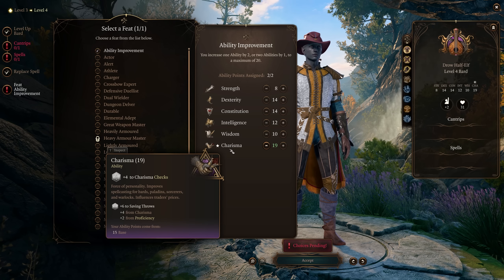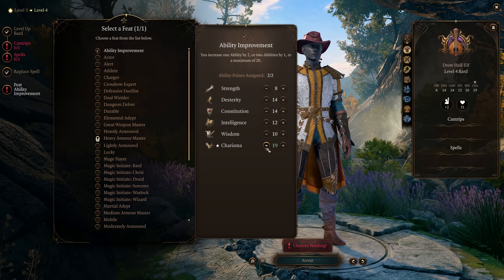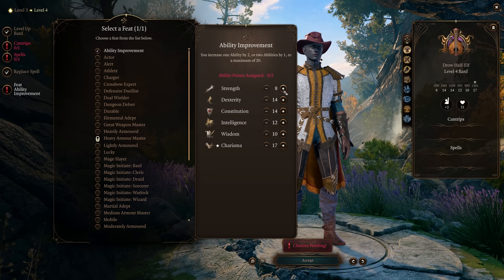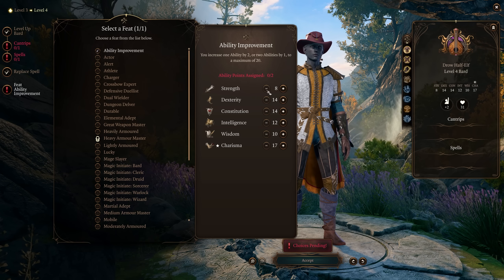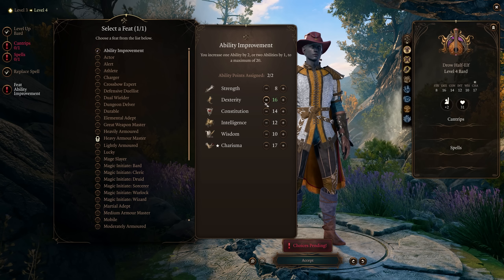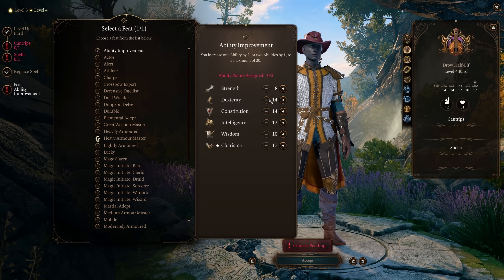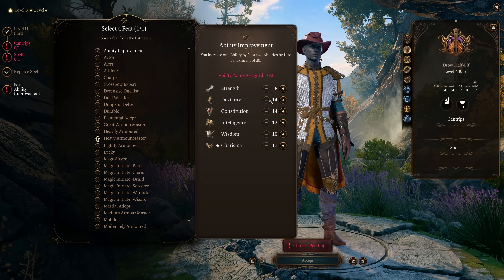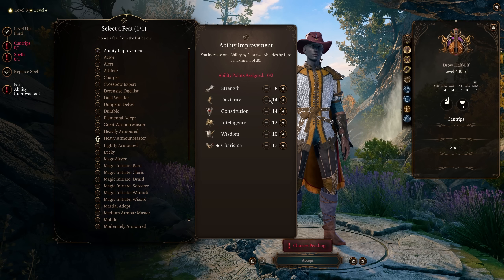Are you playing a sorcerer, warlock, or bard? Get your Charisma up. Maybe you're playing a strength-oriented fighter or barbarian — then get your Strength up. Maybe you're playing a dexterity-focused ranger, fighter, or rogue — then definitely get your Dexterity up. Get that up as fast as you can because it's going to give you more damage, make your spells better. Whatever ability score you're keying off of, you want to max that out pretty quickly.